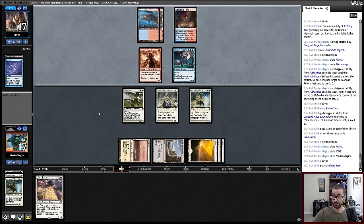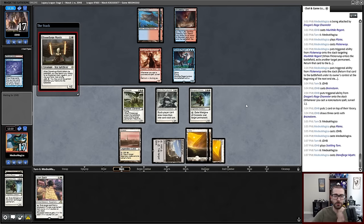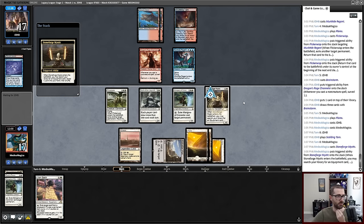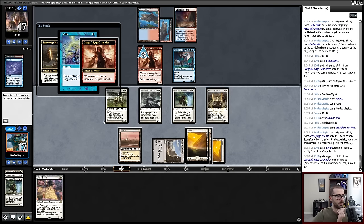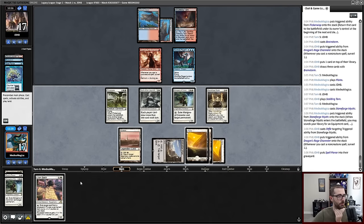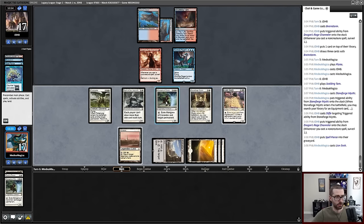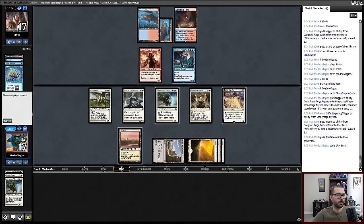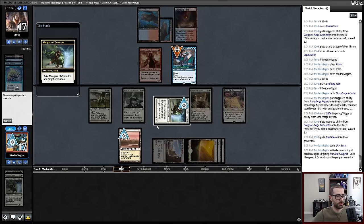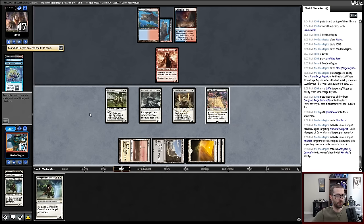No attacks from my opponent — that's really good. I would like to cast a Stoneforge Mystic. It is in play. A Stifle? Sure — Spell Pierce goes to the yard, trigger gets Stifled. I will play a Lion Sash. Let's activate Mangara, target Murktide Regent, hold priority. Karakas, bounce this. Cool — nice.